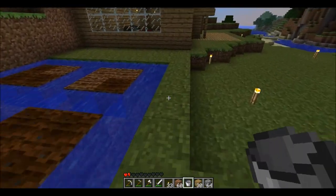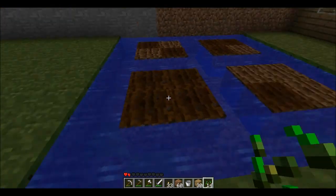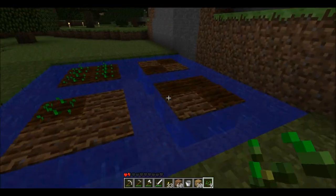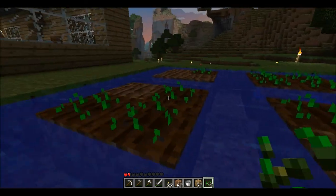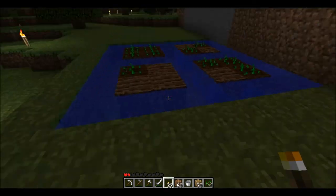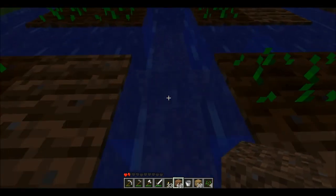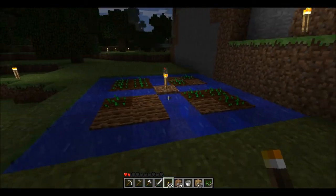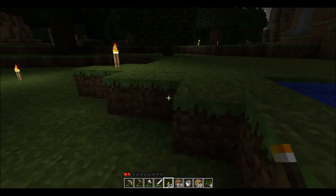Alright, we've now got farmland. It's good for up to 16, I believe, if I did my math correctly. And torches prevent stuff from spawning — we'll put one in the middle. It's probably not going to prevent too much from spawning, but it's better than nothing.